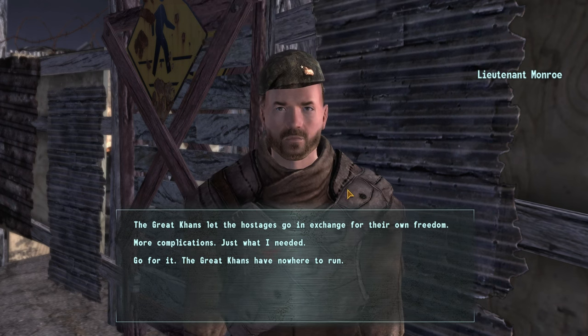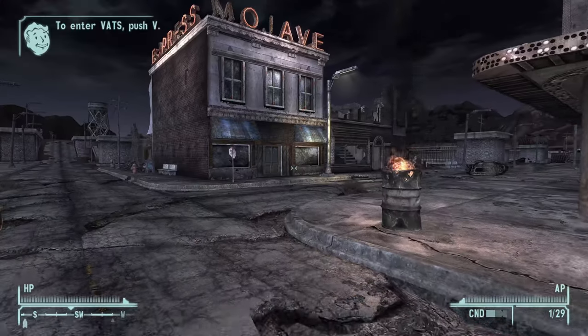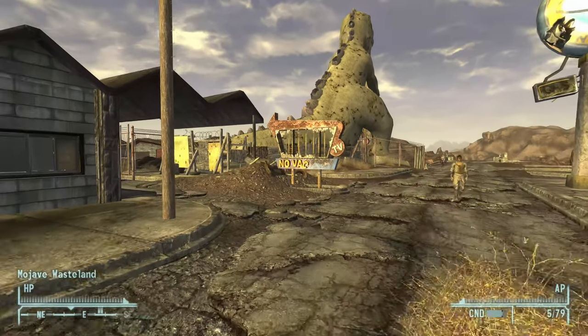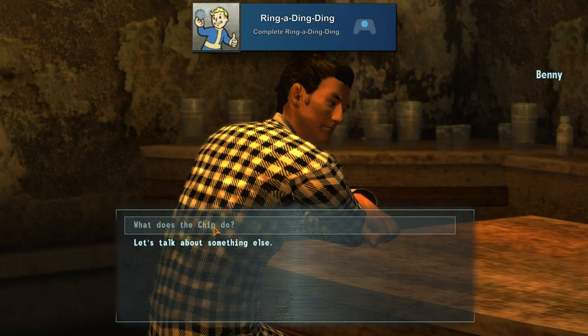It's a pretty long one as you'll be tracing the steps of your almost-murderer throughout the Mojave. You'll head over to Primm, then to Nipton — nothing really to see here. Then we'll go over to Novak and find out where our last stop will be over in Boulder City. This leads us into 'Ring-a-Ding-Ding' for completing the mission by that name.